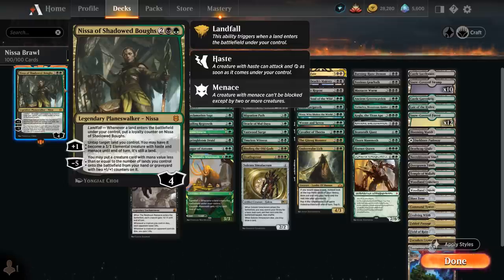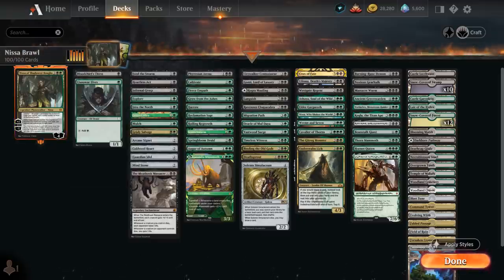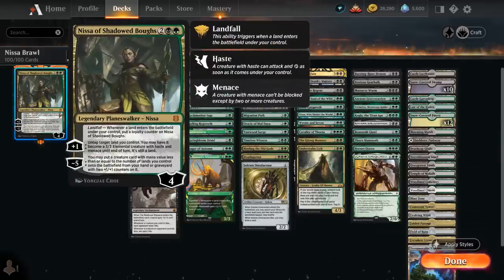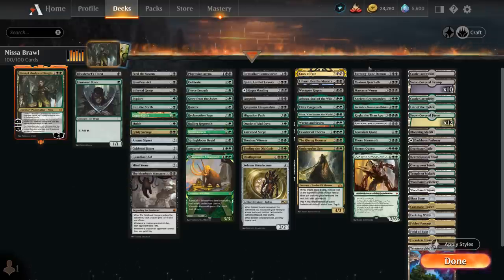So Nissa can function as a way to ramp, and can also reanimate some big creatures or even cheat them into play from our hand, although for the most part we want to be bringing them back from the graveyard to get maximum value. The top end of the deck is all creatures, so we can use Nissa to good effect, and we've got plenty of ramp to both enable Landfall on Nissa to get more loyalty, as well as get to a lot of mana to cast some of these expensive creatures. We're more in the 5, 6, and 7 mana category.